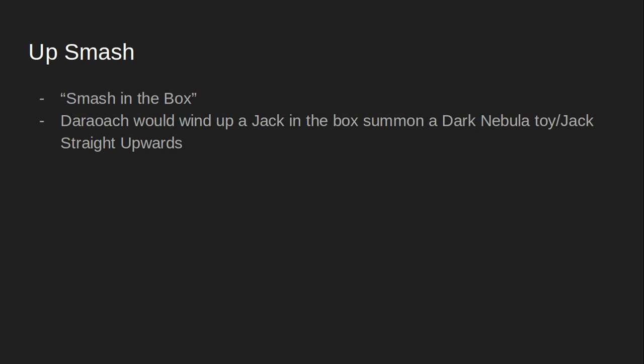We can have Der Roach wind up a Jack in the Box and summon a Dark Nebula toy, aka Jack, straight upwards — very close to being straight up and pretty high. For the down smash, we have him summon fire all around him.